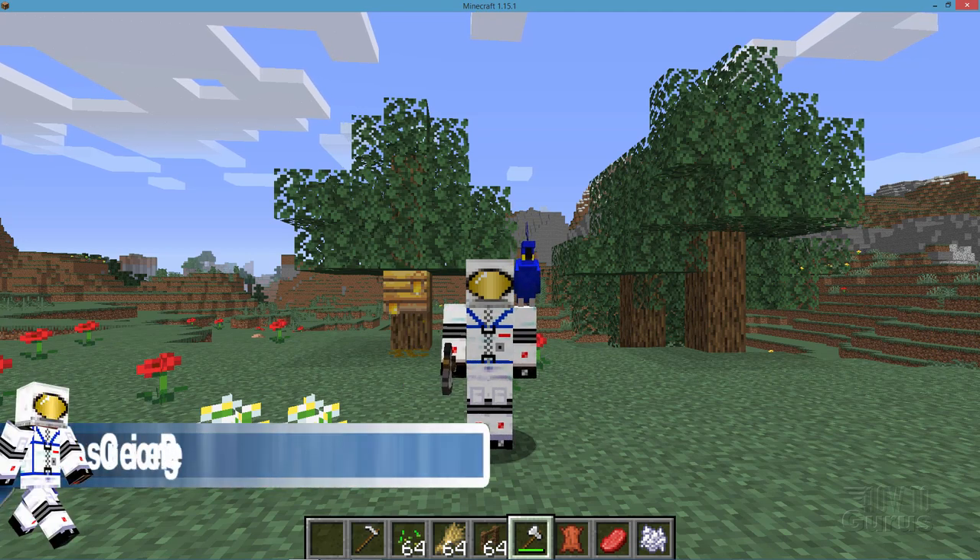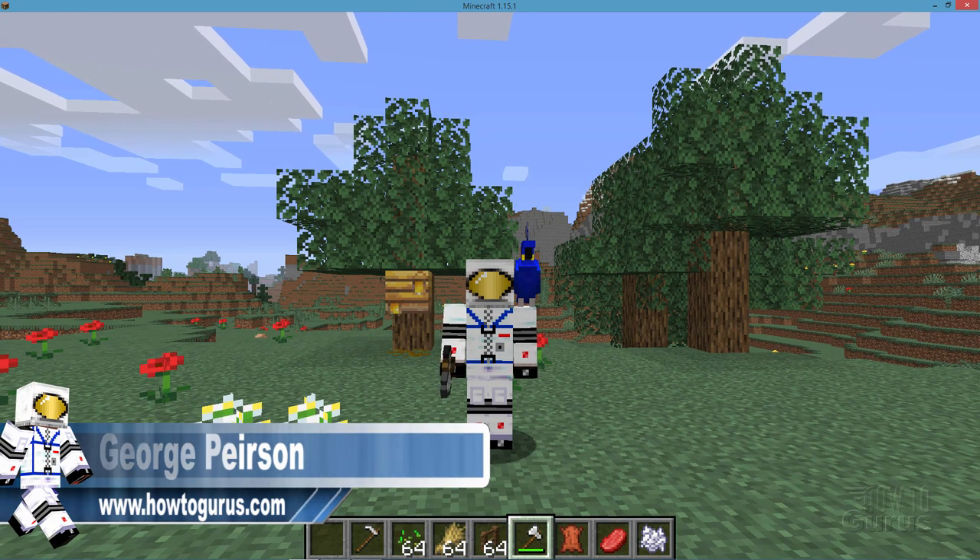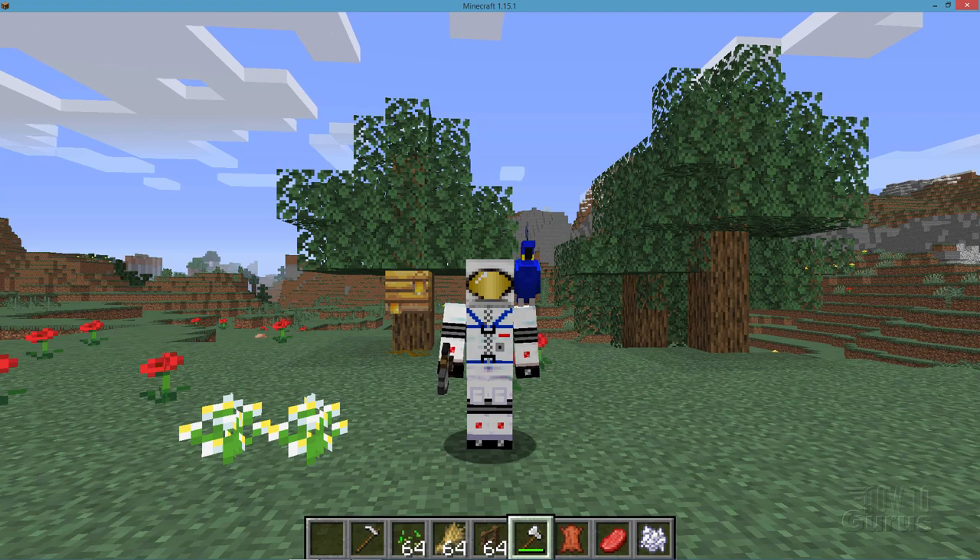Hi, I'm George, and we're going to be continuing our work on moving towards getting silk touch to apply to this axe so that we can take that bee nest off of that tree and move it over onto the house.